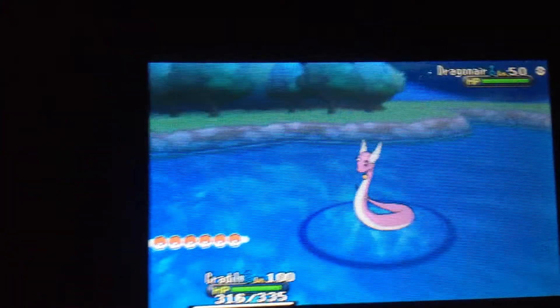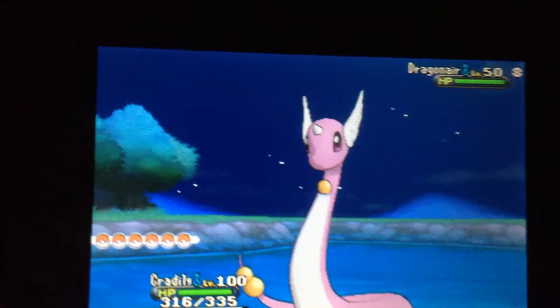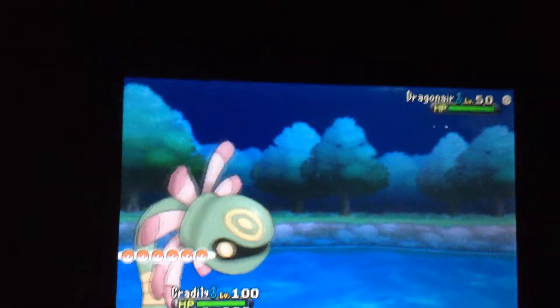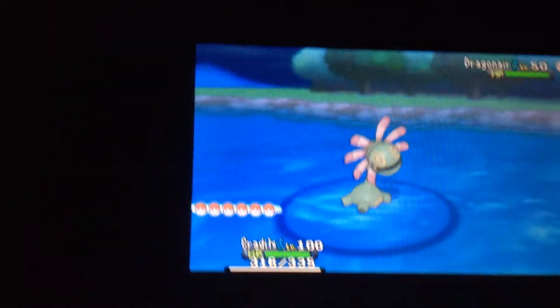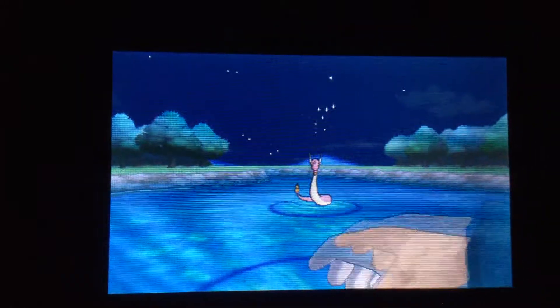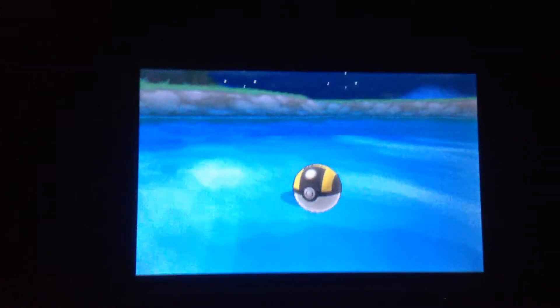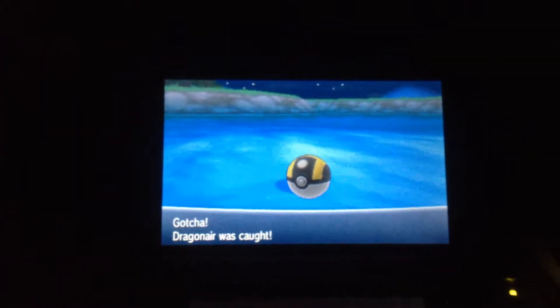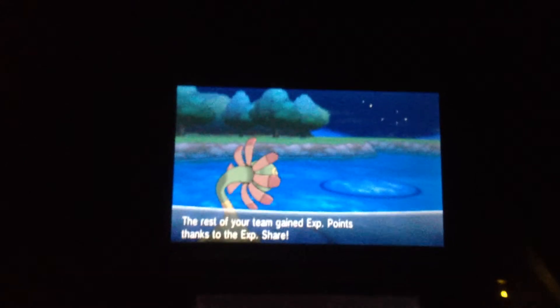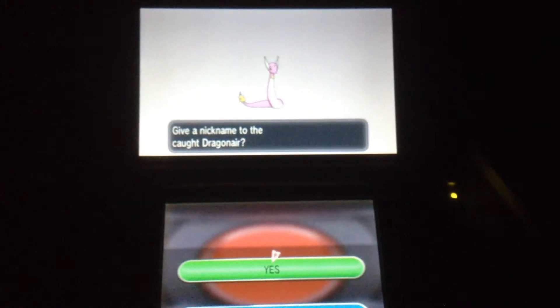So I'm going to catch this Dragonair — really, really rare, because you barely see this. Let's use an Ultra Ball. Wow, really cool. He's caught! Awesome, on the first try too. Wow, that was quite the catch. That was quite the luck.